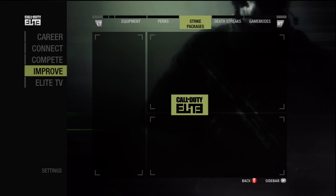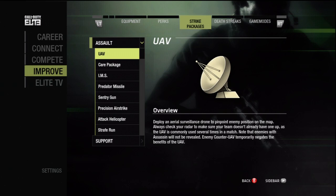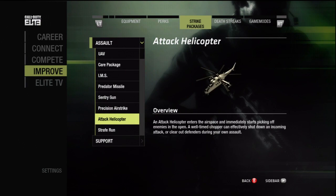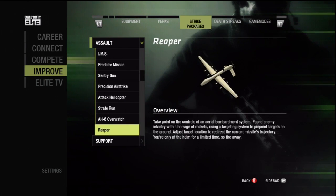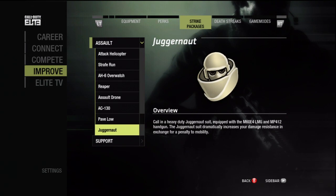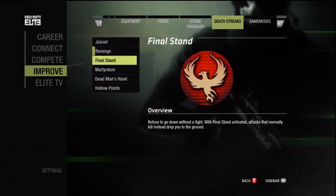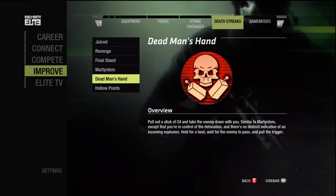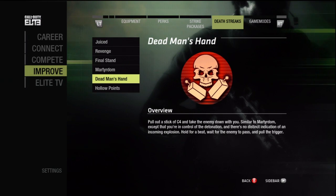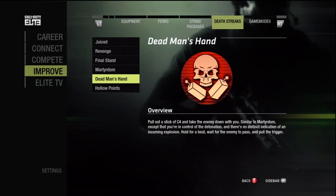The next tab is Strike Packages. It shows you the Assault as well as Support packages and all of the various unlocks. I do wish that it showed the killstreak required in order to pick these items up, and I hope that's a feature that may be implemented in a later release of the Call of Duty Elite service. The next tab is Death Streaks, which is helpful as sometimes the descriptions in-game can be confusing. For example, I was still unsure what Dead Man's Hand Death Streak did, but here you can see a more expansive description of exactly what this Death Streak does.